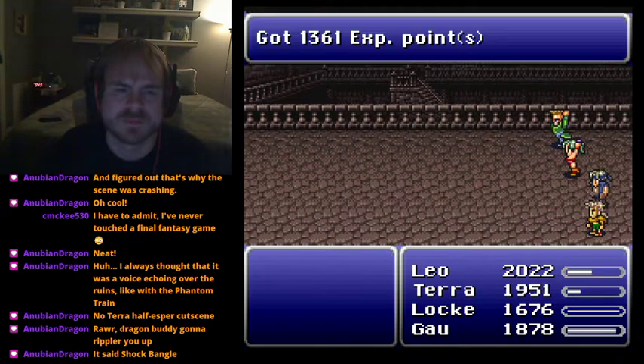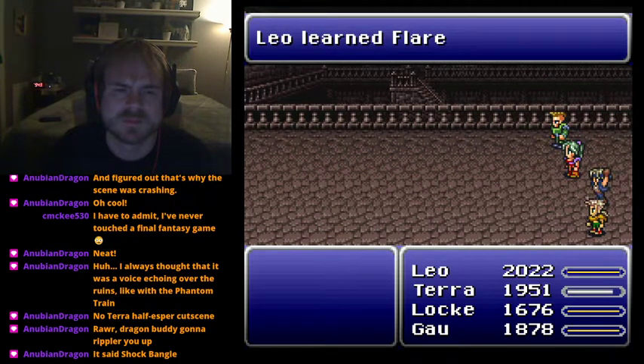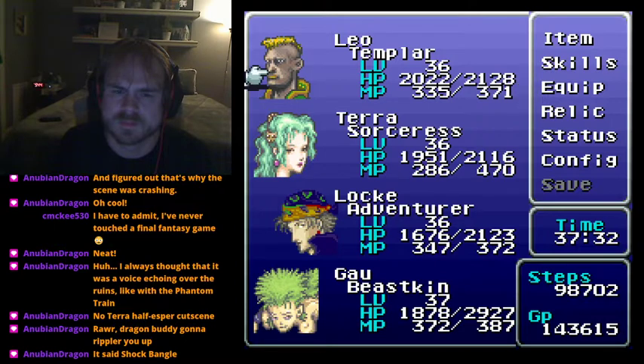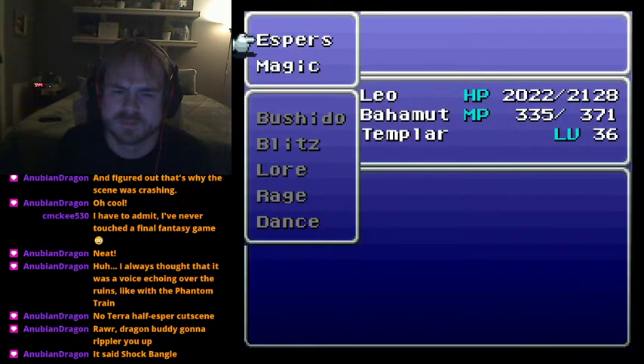A hacker called Gray Shadows coded a special hack where if you unequip the sword from Leo, Shock will no longer be available - the same way Runic works in the vanilla game. Shock didn't have any code behind it originally, so they were able to add that in.